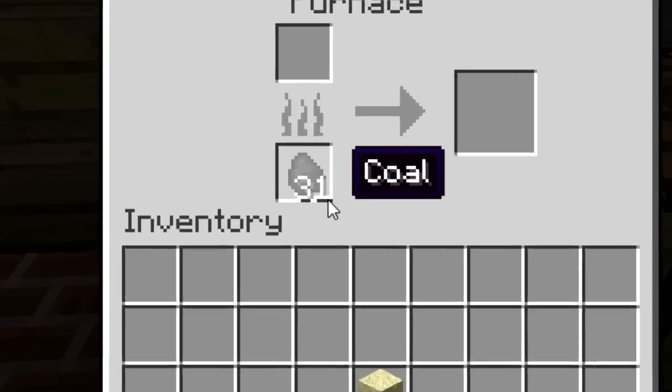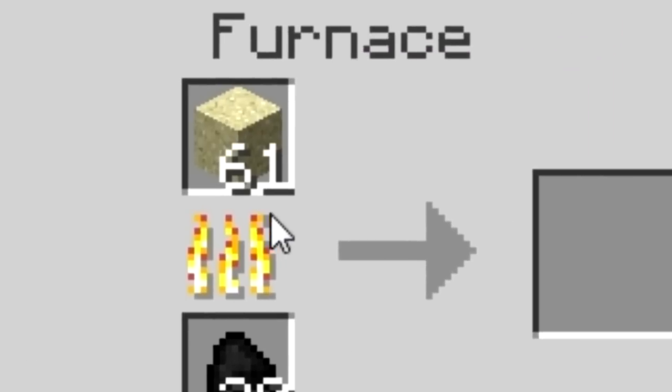There are three slots. This one is for the fuel, this one is for the input material, and this one is what you get out at the end.